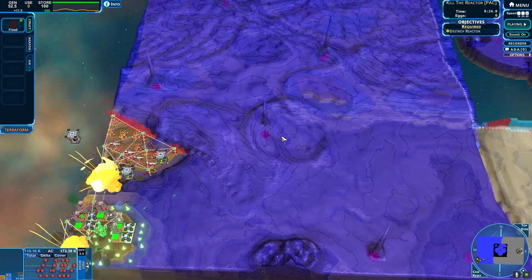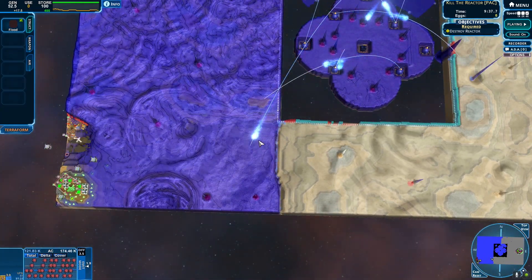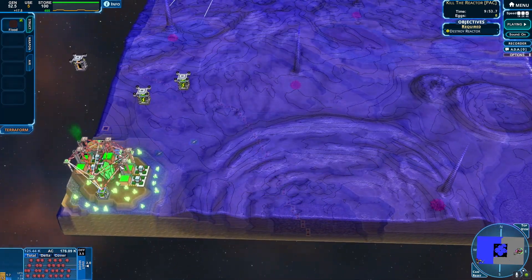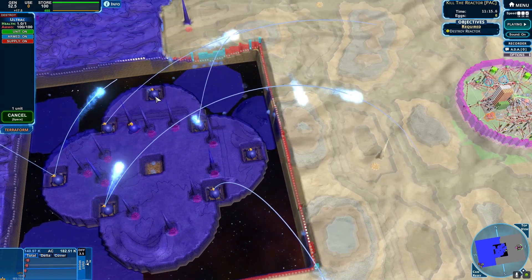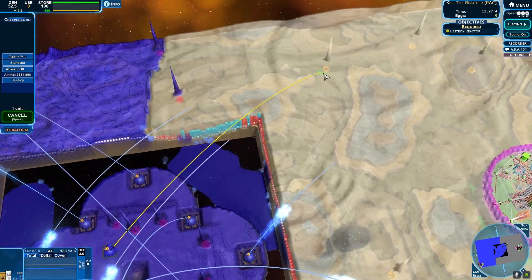We just won this map — how did that even happen? I thought this was gonna be a little tougher. I have no idea what happened. There was enough creep and it just overflowed the barricades and they weren't getting enough supplies. They're dead. What's going on? I have my creeper lord which is great. Don't absorb — that's not what I want. Come over here.